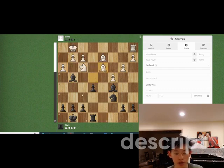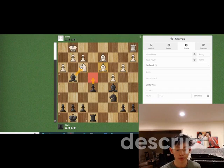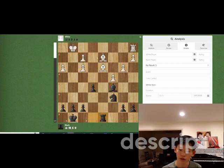Rook takes d3 — bishop takes d3 is what white will play, and then we have two options: bishop takes f3 or e4. Bishop takes f3, g takes f3, and rook d8 is winning. We win this bishop on d3, since if the bishop moves, we take the bishop on d2, and if white tries to do something, we can take, take, and take.